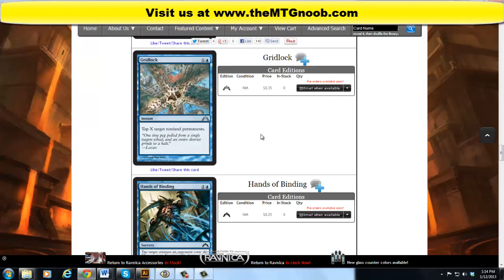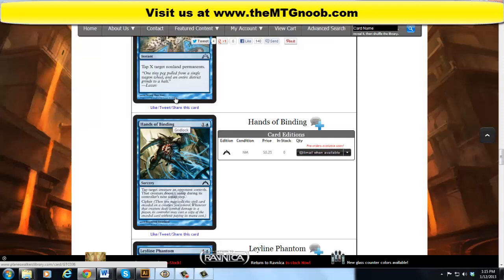I can't really foresee tapping other permanents being very useful — tapping a planeswalker does nothing, unless it becomes a creature of some sort. Tapping an enchantment's not usually going to do anything. Tapping an artifact might be relevant at times but probably not likely. So I think this is more or less a really solid combat trick in blue, and with Simic and green in the mix you're probably playing some fatties, so this is going to be really nice.